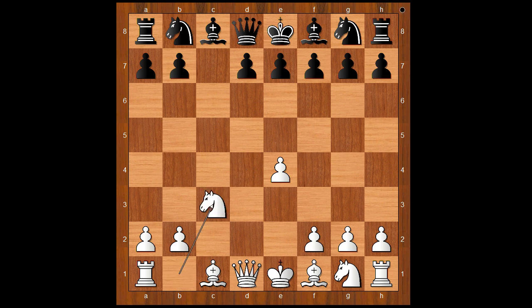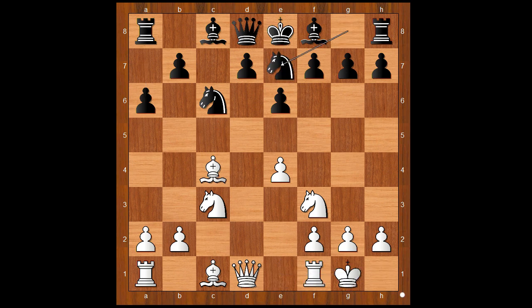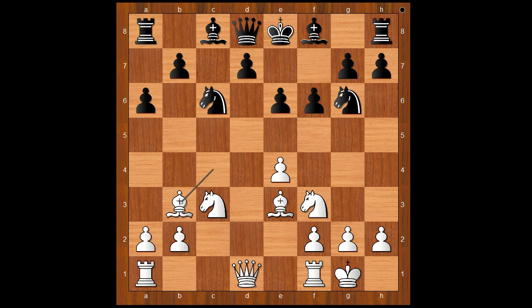D takes on C3. Knight takes on C3. E6. Knight to F3. Knight to C6. Bishop to C4. A6. Castling. F and G to E7, pinning the knight. F6. Bishop to E3. Knight to G6. Bishop to B3. B5. White to move.